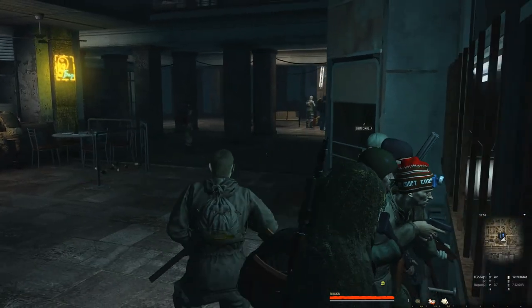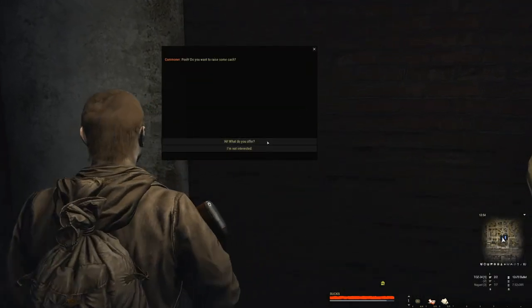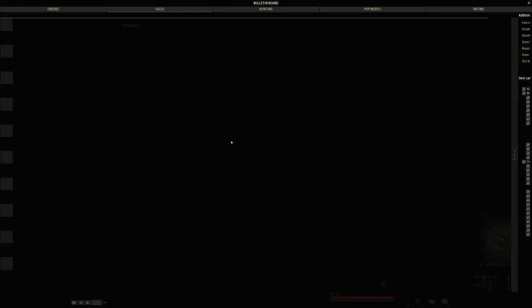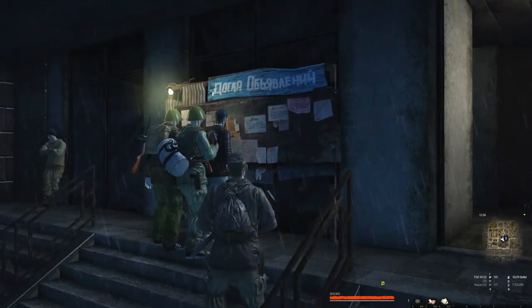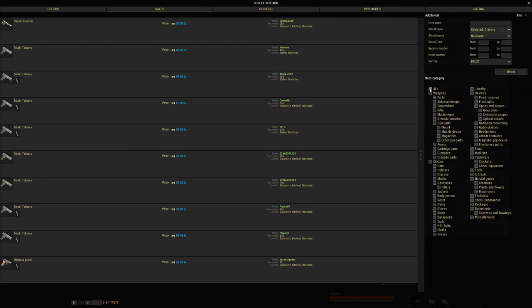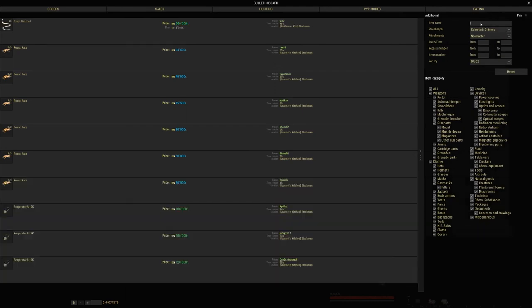They just moved the board — it was out back, now it's out front. This billboard is the in-game player market. You can specify different items: buy category, exclude category, or search by typing in the name. If I type in 'rats,' you'll see roast rats pop up — kind of funny they're still being sold since they're getting removed from the game, but that's for a future video. If I want to see pistols, I hit pistols. For a Tokarev, I can click it, view the info, look at its stats, see the cost, and see which stockman location it's stored at. I can then buy it and mail it to myself.